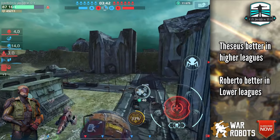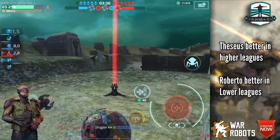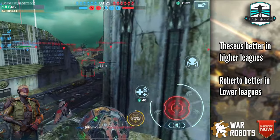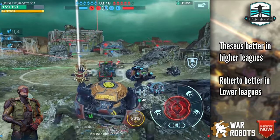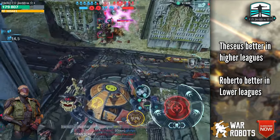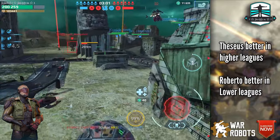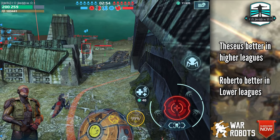I decided to go back to cover and try to capture the home beacon of the enemy. At all, maybe if you are in a lower league where there aren't so many Capris and big combinations, try the Roberto pilot — it can help you in a good way. But if you are in a higher league, I prefer the Tezois pilot. The chance of boosting all these Capris with their ability and the 70% damage increase for 10 seconds is too risky.